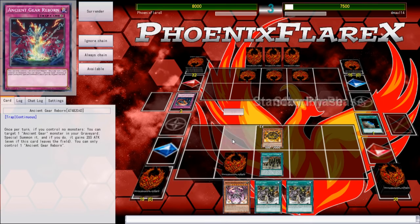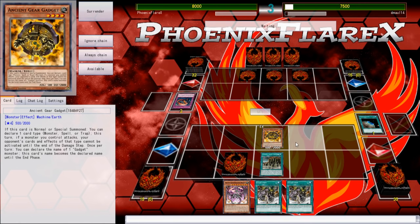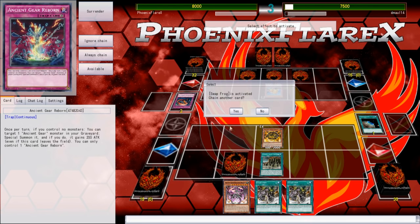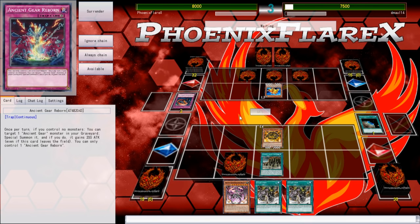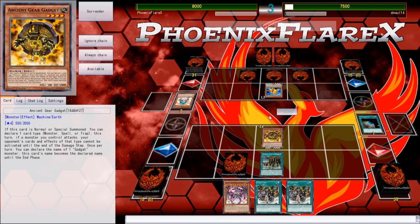My opponent, Demol, is playing Paleozoics — as if it wasn't obvious with him activating Pakaya after setting four and passing turn. So I just summoned my Ancient Gear Gadget and used its effect calling traps so that I can poke with it for 500, so that he can't use anything like a Mirror Force card, and just start getting some damage in. He can't target my Ancient Gear Gadget the turn it was summoned because of the Ancient Gear Fortress.